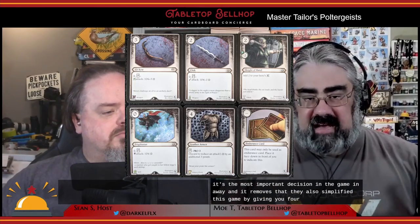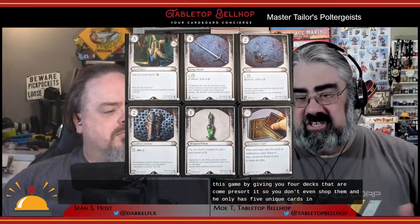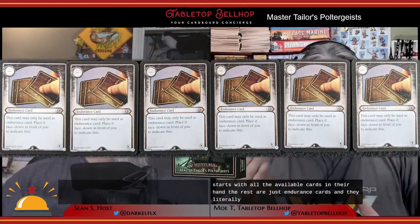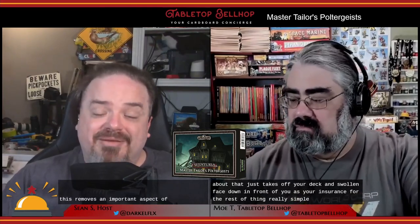They also simplified this game by giving you four decks that come pre-sorted, so you don't even shuffle them. Each deck only has five unique action cards, which are the cards you're going to draw for your starting hand of five — so everyone starts with all their available cards in hand. The rest are just endurance cards that literally say on them 'this card is an endurance card.' Normally you'd draw two cards and turn them to endurance, but here you just take two cards off your deck and throw them face down in front of you. Really simple. While this removes an important aspect of the game, it does so in a way that lets you focus on playing without fretting about resource management.